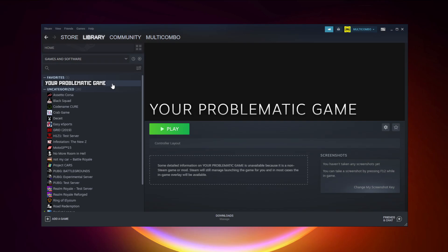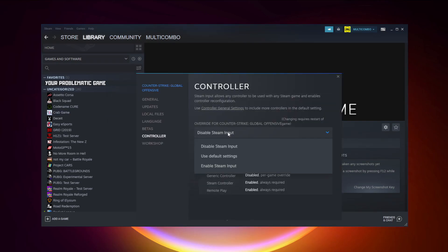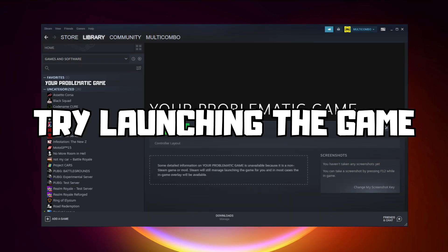If that didn't work, right click your problematic game and click Properties. Click Controller and try Enable Steam Input. Then try launching the game.